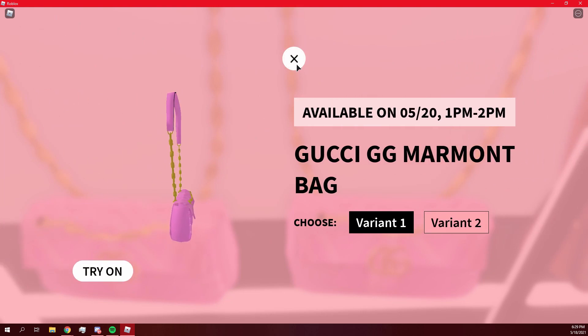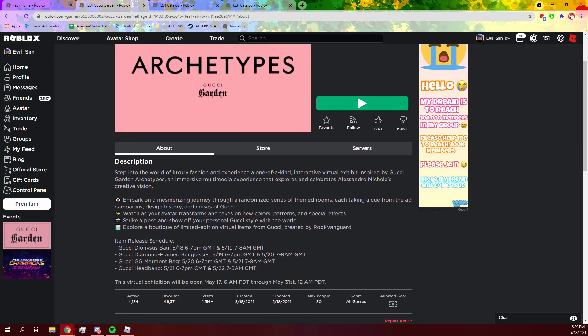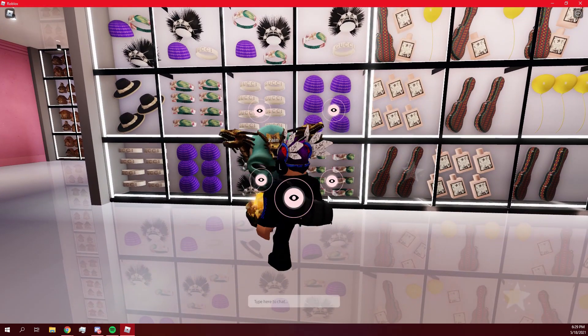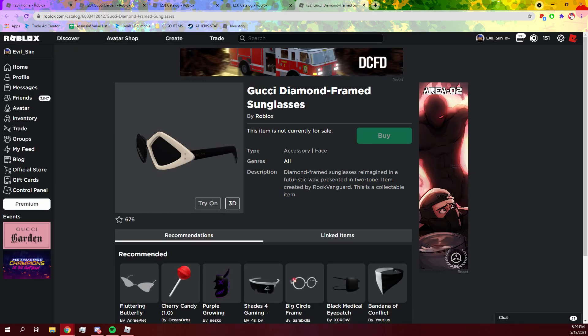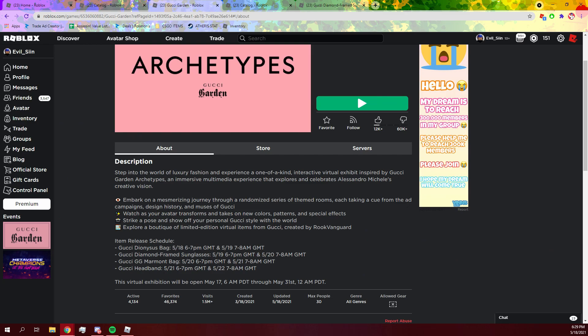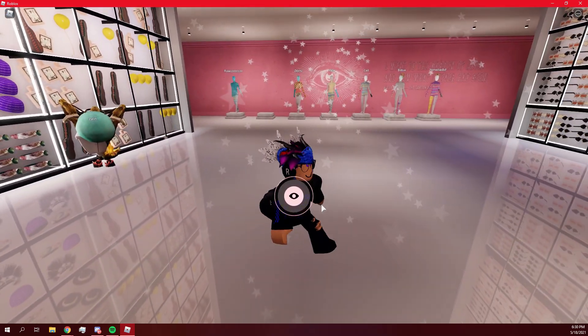This one's going to be available in two days from the time of this recording. The one coming out tomorrow is the Gucci Diamond Frame Glasses — I believe it's these glasses over here. These would be a good investment; if you sell them right off the bat, it's a perfect investment. The time for tomorrow should be around 1 to 2 PM CST, same as today's drop. Make sure to buy these items — they're always good investments. That's all I got for you guys, thank you so much for watching, and I'll catch you later!